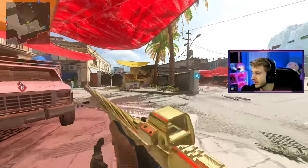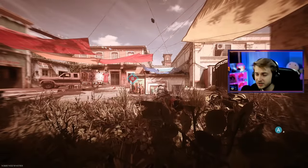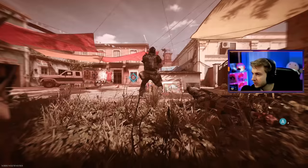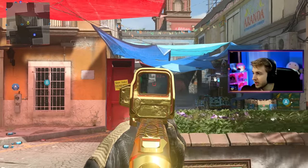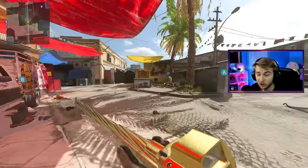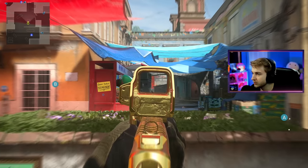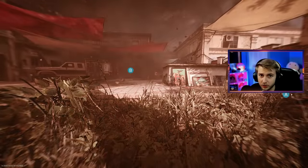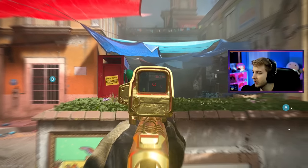Seeing my teammate on the ground with last stand kind of makes me want to use it for hardcore — if I'm already in a long shot spot and I get picked off behind cover, using last stand is not that bad of an idea. I feel like there's only a few cases where last stand isn't that big of a chode move, and that's grinding tedious camos like this, and maybe search and destroy. But if you're just using it in normal multiplayer, why would you do that? If you are a last stand user watching this, let me know why — I want to pick the brain of somebody who uses that perk.